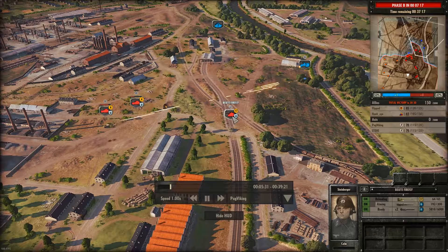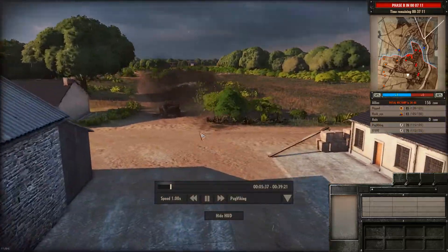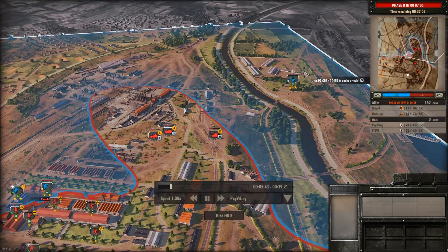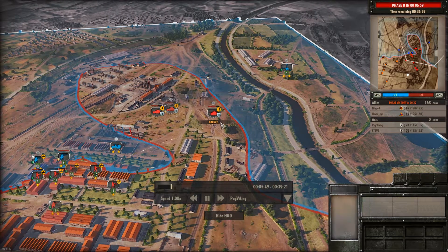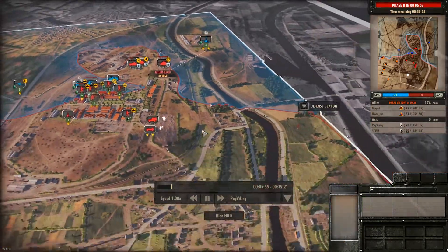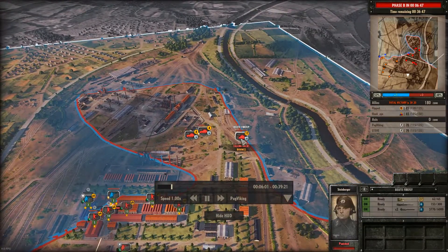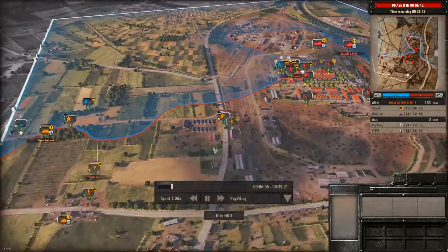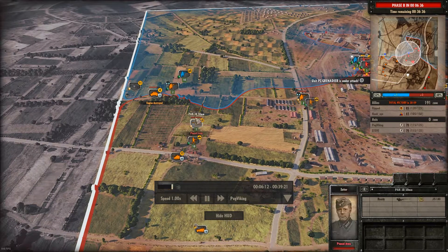My next move has to be to take this ground back. Reinforcements are coming in on these Opel Blitz trucks. Meanwhile, my E-Frak and Firefly are still having a turkey shoot over here, destroying enemy units. It actually got a rear shot on that Stuart there. But now I'm taking fire from the enemy AT gun here — unfortunately it bounces. I don't think I spot this early enough because I'm too focused on the infantry fight, so I do believe I lose this Firefly.